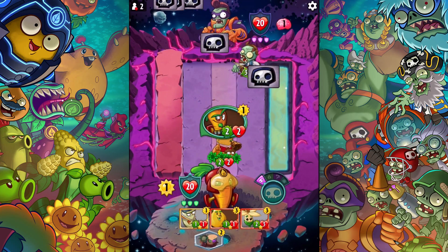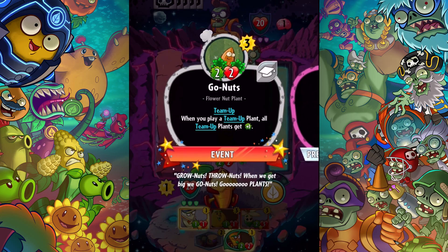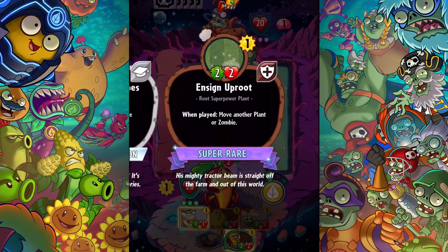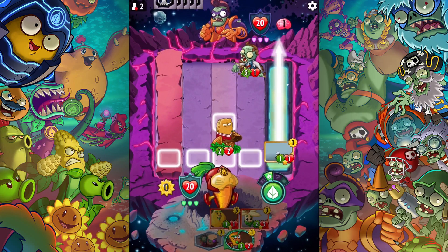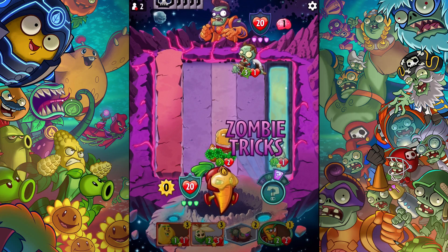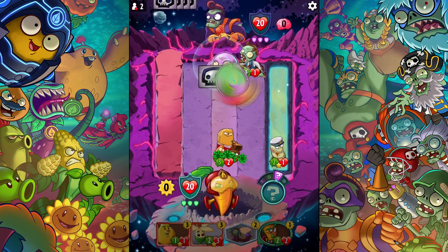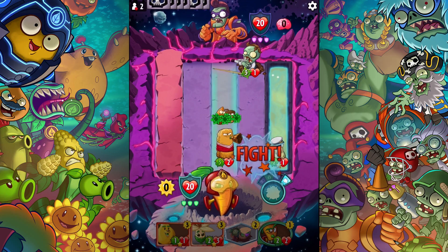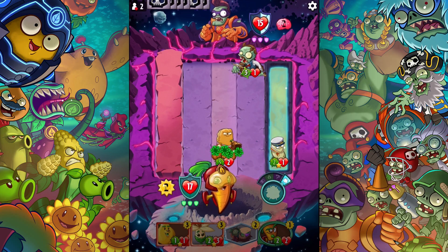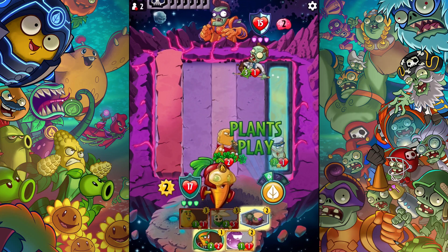So let's see how this works — looks like an okay start. When you play a team up plant, all team up plants get plus one, which is great. I'm gonna play this — there we go, and they all get plus one. So now that's five damage unless he does something about it this turn. He's drawing two cards, so he's gonna take five damage and I'm gonna take three.